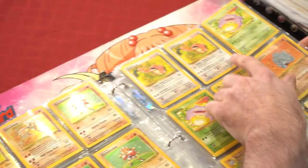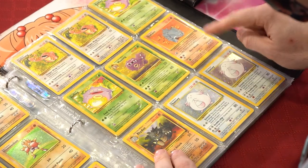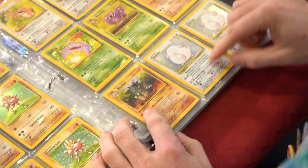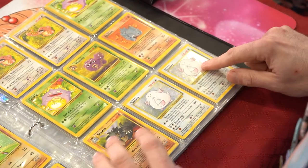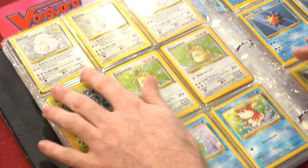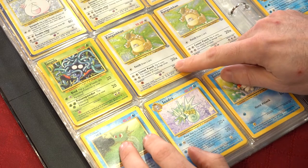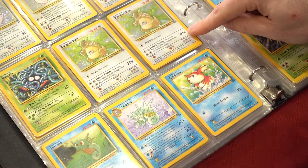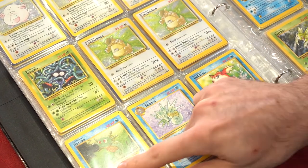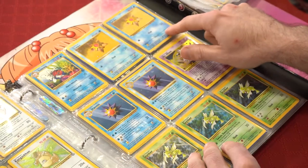Marowak, Lickitung, Lickitung Base 2, Koffing, Shadowless Koffing, Weezing, Rhydon, Rhyhorn — Base 2, a Base Set Chansey holo, Base 2 Chansey holo — I have a bunch of those, all holo rare. Got the Tangela, Kangaskhan Base/Jungle slash. Got a Horsea First Edition, Seadra, Goldeen, Seaking, Staryu Shadowless, Starmie, Starmie Shadowless.